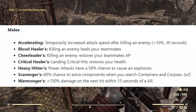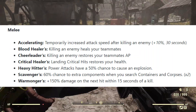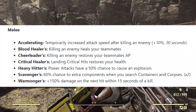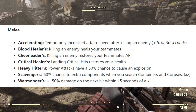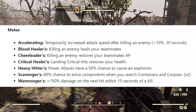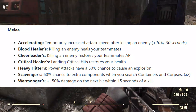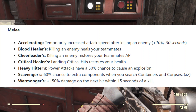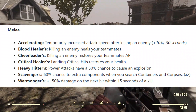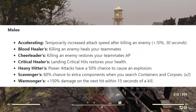Now for melee. Accelerating temporarily increases attack speed after killing an enemy — plus 10% for 30 seconds. Blood Healers: killing an enemy heals your teammates. Cheerleaders: killing an enemy restores your teammates' AP. Critical Healers: landing critical hits restores your health — I like that one. Heavy Hitters: power attacks have a 50% chance to cause an explosion. Hopefully it doesn't do area damage — this is a melee weapon, you hit someone with a baseball bat and they explode. Scavengers: 60% chance to find extra components when searching containers and corpses, times two. I don't know if any of these are stackable, probably not. And Warmongers: plus 150% damage on the next hit within 15 seconds of a kill — pretty nice.